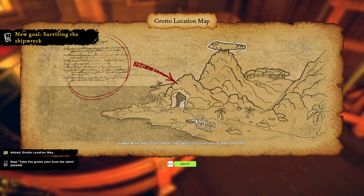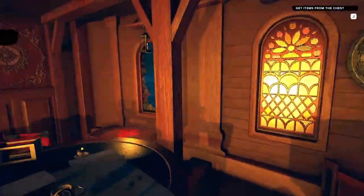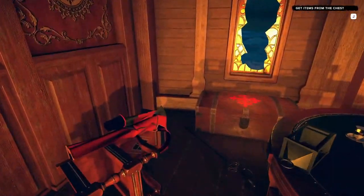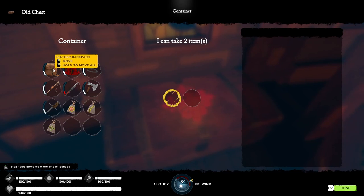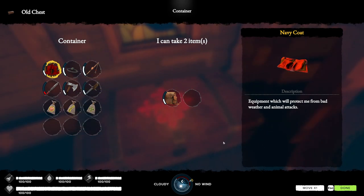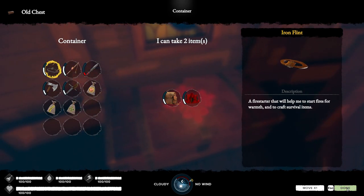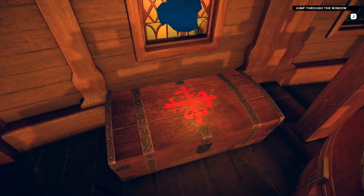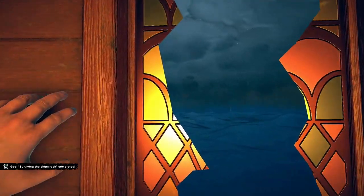Go ahead and take the grotto — this is one location we need to find early in the game. With this playthrough I do have access to the chest, so I'm going to take the leather backpack and the navy coat, because this will protect me from the weather effects. No turning back — going out the window.